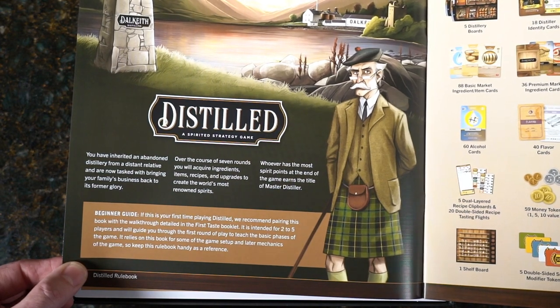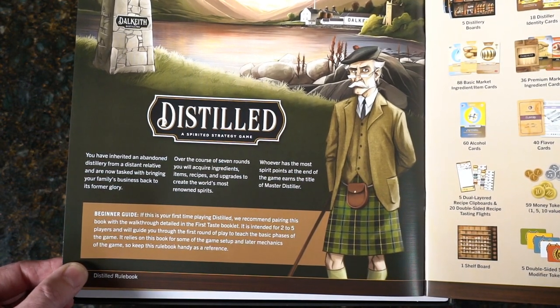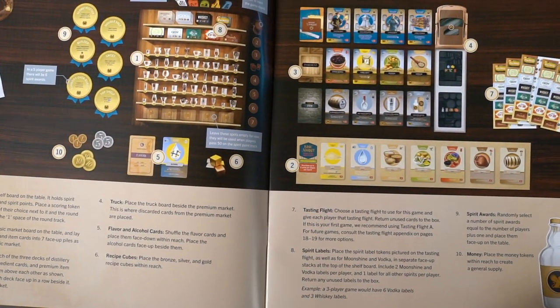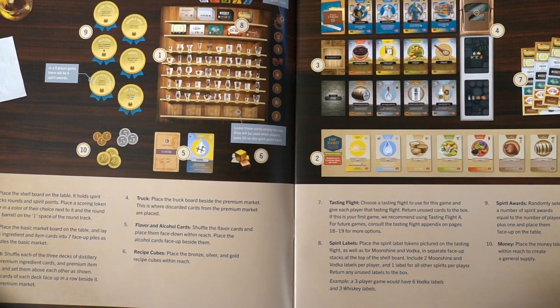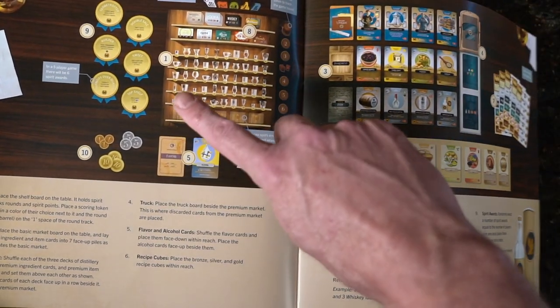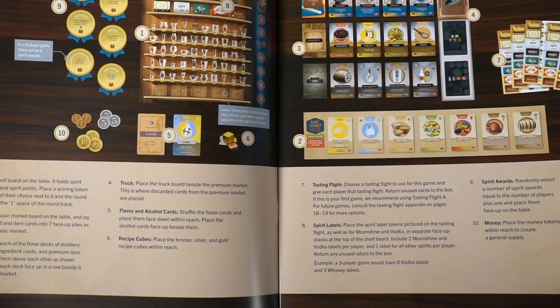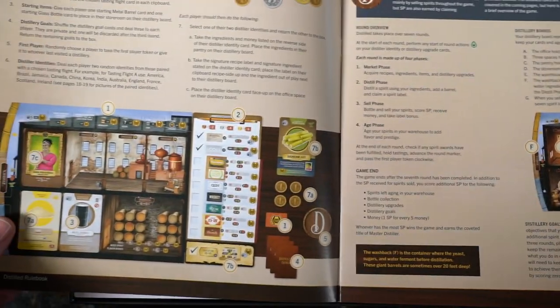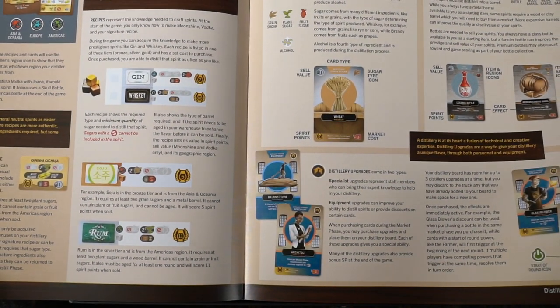You've inherited an abandoned distillery from a distant relative and are now tasked with bringing your family's business back to its former glory. All of that is in the box, properly named. I love splash pages — like in comic books — that show you all the components with numbers corresponding to each item, so when the rules say 'grab the alcohol cards,' you know exactly what those look like. The rules look great — layout is very professional, everything's nice.